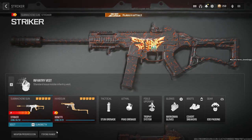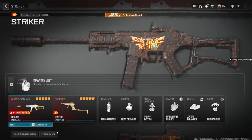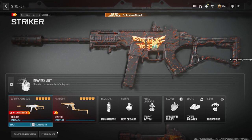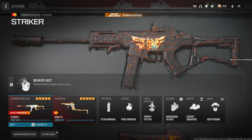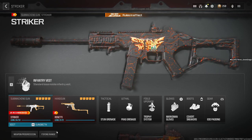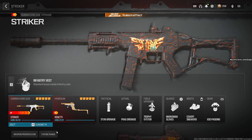What is up guys, welcome back to another Call of Duty ranked class setup. Today we're going to be covering the SMG Striker build. This thing is an absolute laser beam. However, there's a catch — you have to hit your shots. Unlike the rival, where if you miss a couple bullets that's okay, the Striker will put you at a big disadvantage.